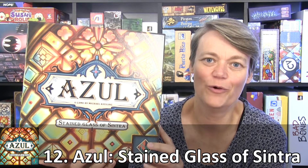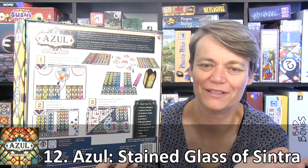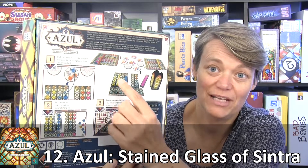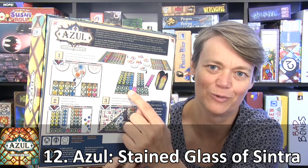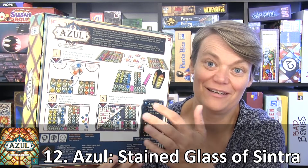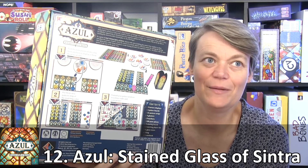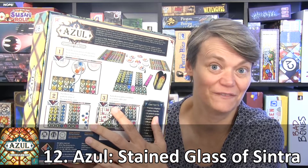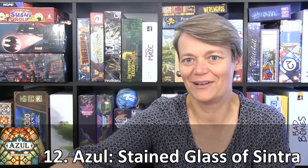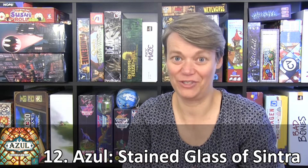My number 12 on the list is Azul Stained Glass of Sintra. This is a game for 2-4 players, takes about 30 to 45 minutes, and it's for ages 8 plus — a kind of abstract game. If you're familiar with Azul, the drafting of the tiles is the same: you draft tiles from a factory and place them to build glass windows. You still have to be careful not to get too many of one color, as tiles you can't place will score you minus points. It's similar to normal Azul but different in how you place tiles and score points. I enjoy this version, but because I already have Azul and have played it a lot, I'm not putting this one high up on my list — it's not a new experience in the same way Azul was last year.